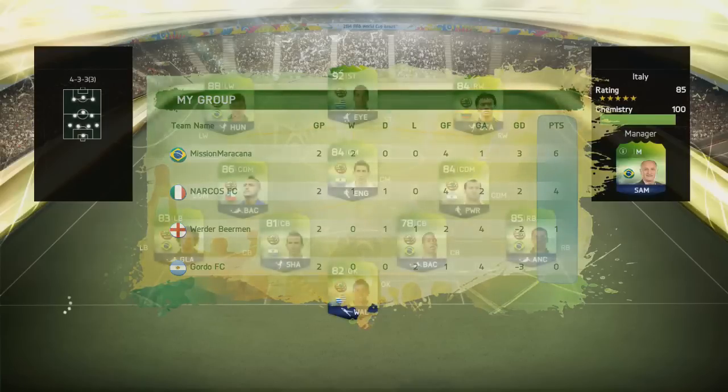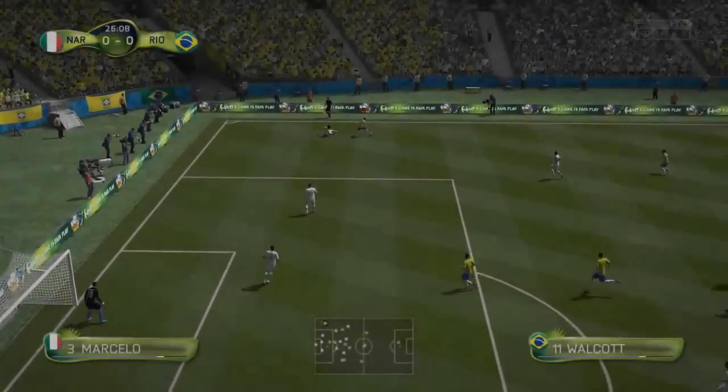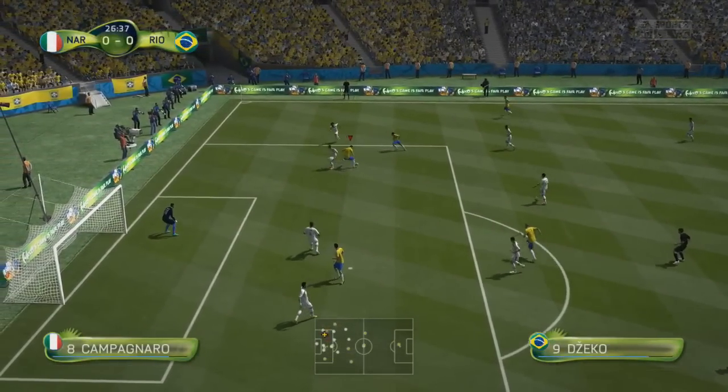We've got Edin Zeko starting up top again, coming up against a team that is particularly strong though. Upgraded International Man of the Match Neymar on the left wing — all three of his front three are upgraded International Men of the Match: Neymar, Luis Suarez and Juan Cuadrado. He's got a midfield three of Arturo Vidal, Javier Mascherano and Angel Di Maria. It's a very, very strong side.